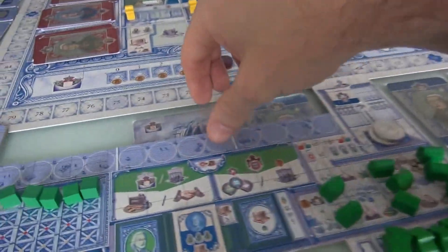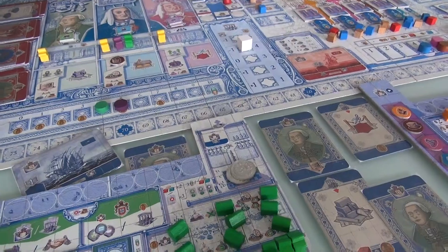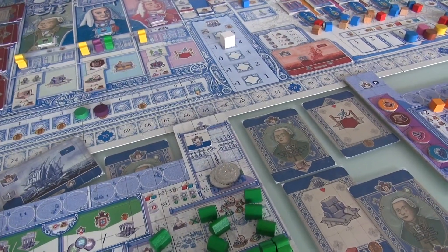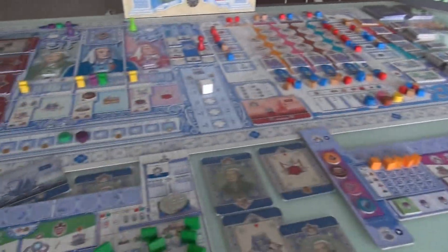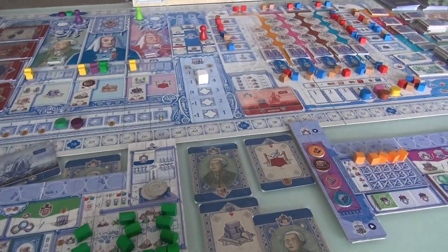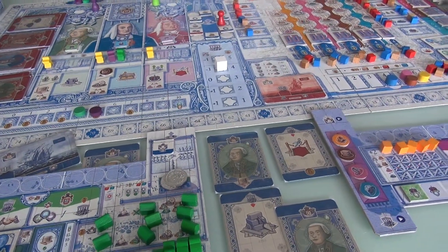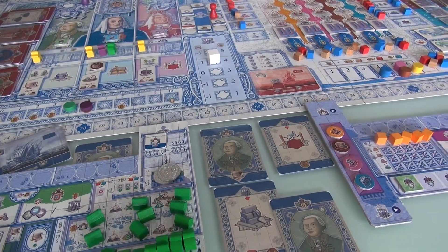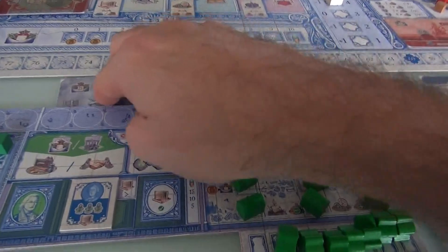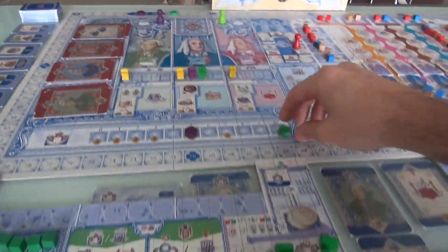Let me double-check the rules on that. So, I just earned 6 influence: 1, 2, 3, 4, 5, 6. And because I just hit that threshold, I also scored a victory point — I am on the board! Now, anytime I want, I can use this influence to visit the royal court and get access to actions. Or, if I'm just short of money, I can sacrifice influence to get cash on hand — similar to a trick in The Gallerist, actually.